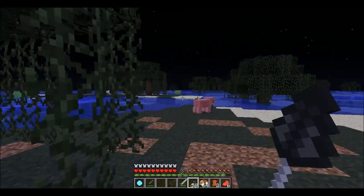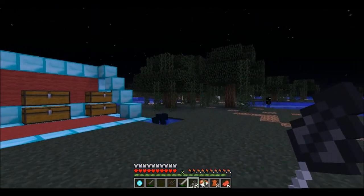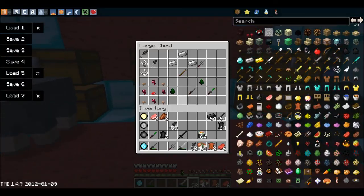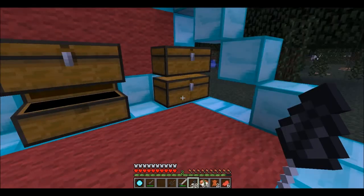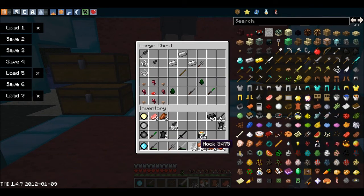So you just right click to throw it, then you teleport. It's pretty useful if you can't find any endermen to kill — just craft these hooks. I personally love this mod because of the hooks. I think it's great.